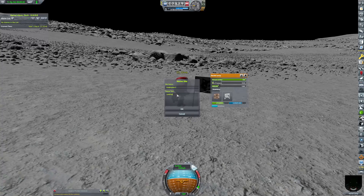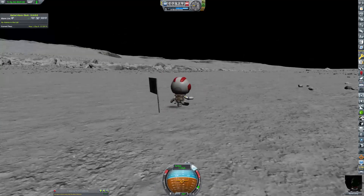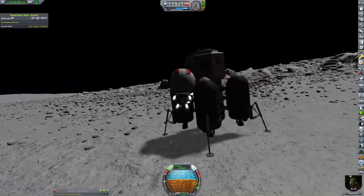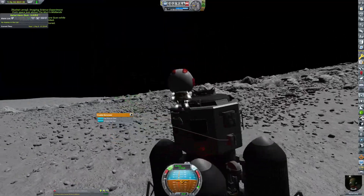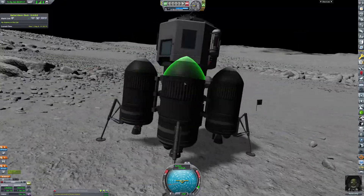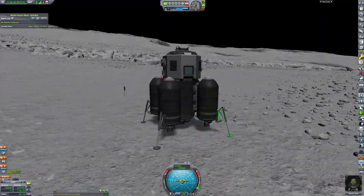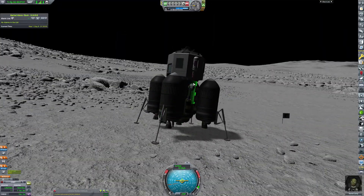And look at that view — that's just a good view. There's a flag for Endymion 2. This is the first landing site. One small step for a Kerbal — one giant leap for Kerbal-kind. It doesn't make any sense, but it doesn't have to. Just a quick run of all of the experiments again.